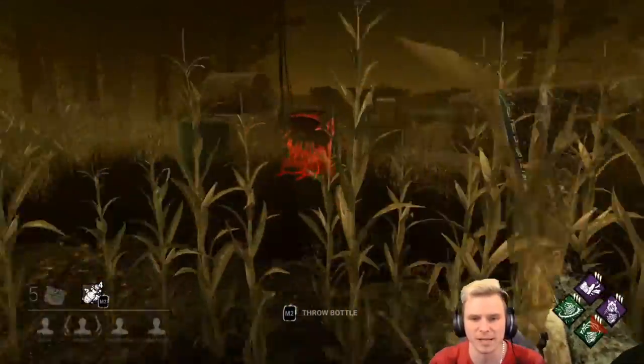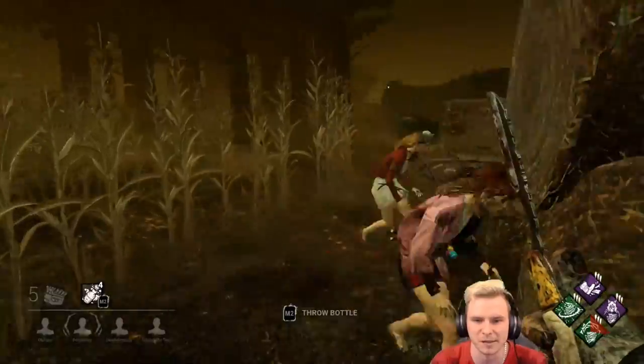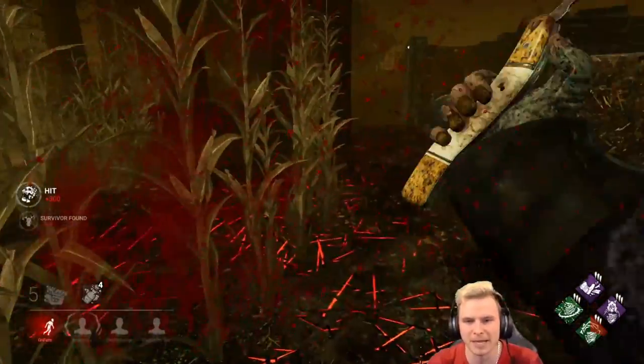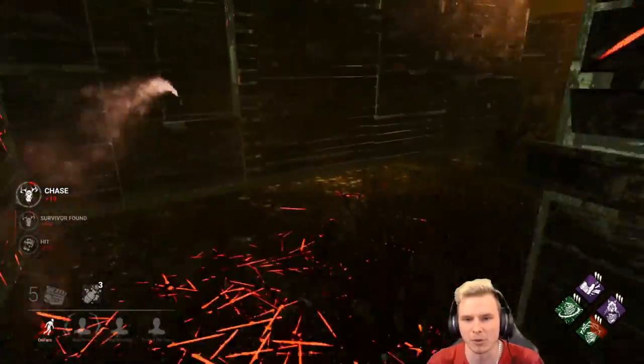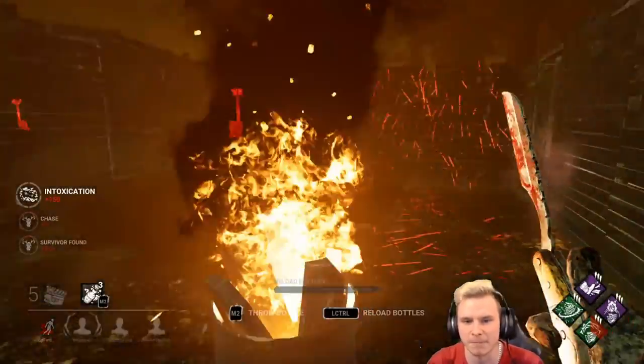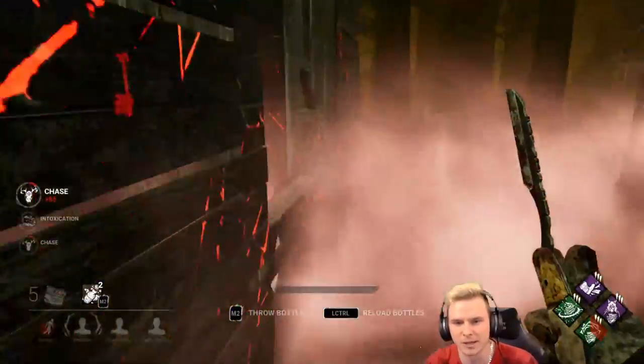I spotted the Jenny miss, so I'm going to sidestep. Now I need to make a decision: do I want to down one or go for the other? I'm going to bottle through this, sidestep through here, and play this. Did you take back pathing? You didn't. I'm going to do that and sidestep again.